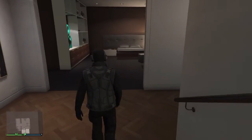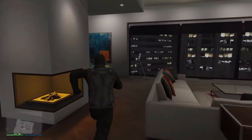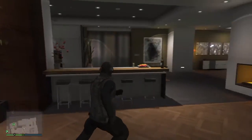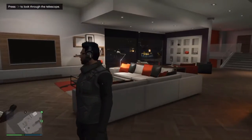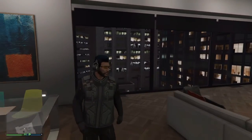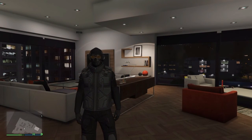Just to recap: for the telescope glitch, you have to run up to it and double-tap right on the d-pad so your guy does not go into the telescope at all. You just keep pressing right on the d-pad until the prompt to look into the telescope appears. This has been my tutorial — like, comment, and subscribe if this worked, and let me know if you want more tutorials. Peace out.